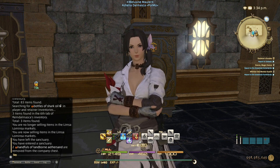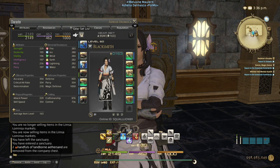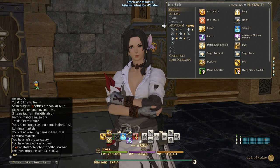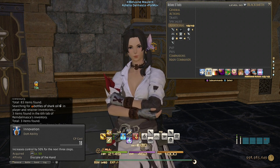Hello everyone, I have an update for the previous two-star rotation. Once you reach 870 craftsmanship, you can basically skip Careful Synthesis II in your rotation and add Innovation instead. This will give you a huge quality boost and an extra Hasty Touch.